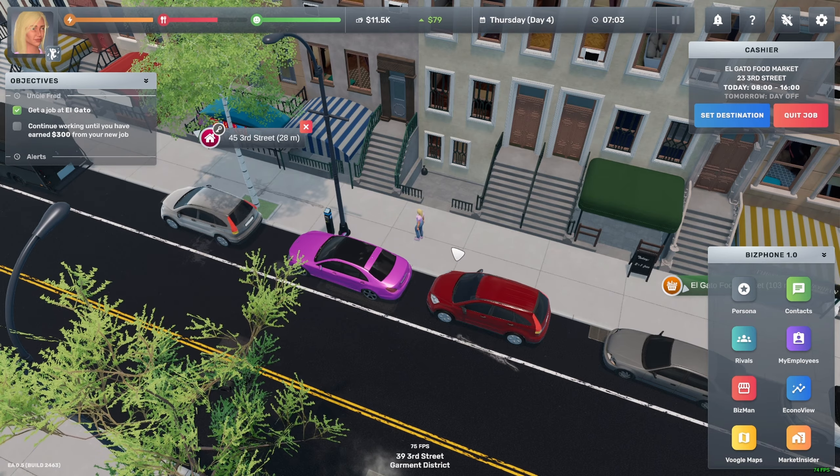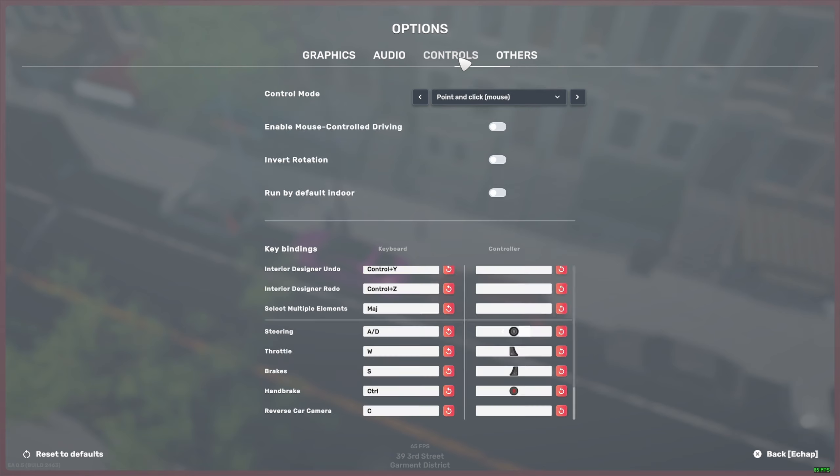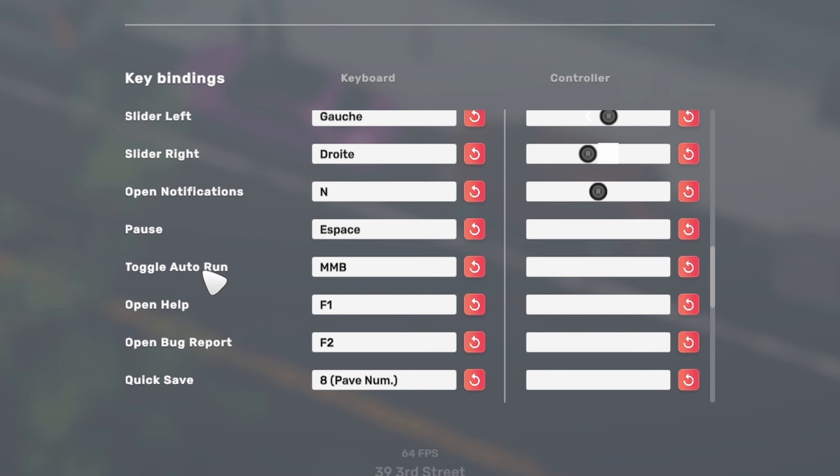So if you want to auto run, you're going to press Escape first of all. Press Escape, you're going to go to Options over here, and you're going to go to Controls. If you scroll down all the way down to, it says Toggle Auto Run.